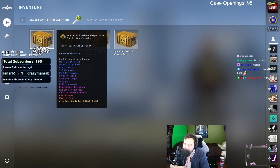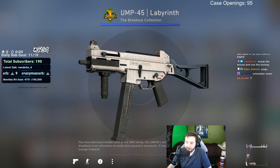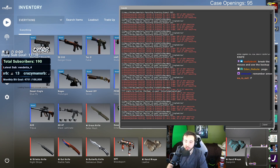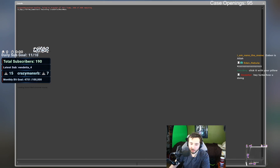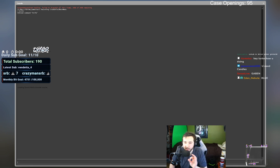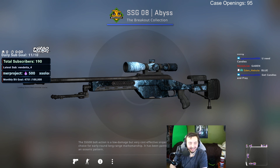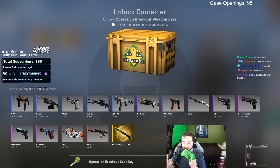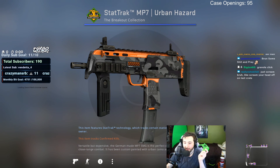Gaben, dear Gaben, big daddy — please give us a Butterfly Knife. If you give me a Butterfly Knife I will be moister than an oyster. Papa bless. I haven't gotten a single red either — I didn't get a knife, I didn't get a red, I didn't get anything. I'm going to do the console glitch. We're going to open the container, then console glitch, and type in 'knife' — that'll increase our chances to actually get a knife. And what did we get? We got the Abyss. Another Abyss. Eyes closed — I know it's a blue because of the sound.